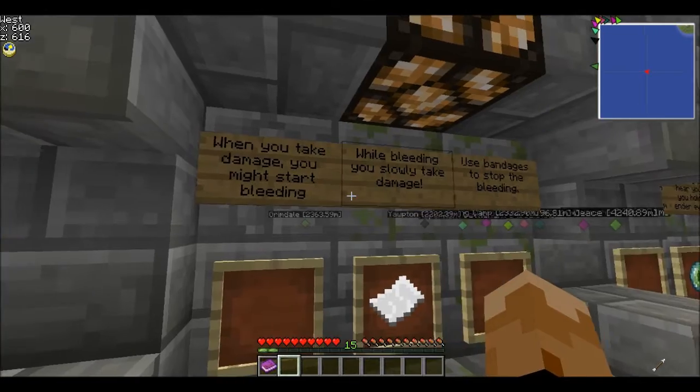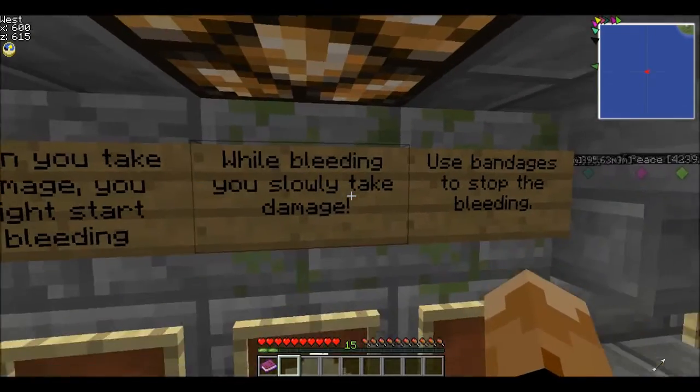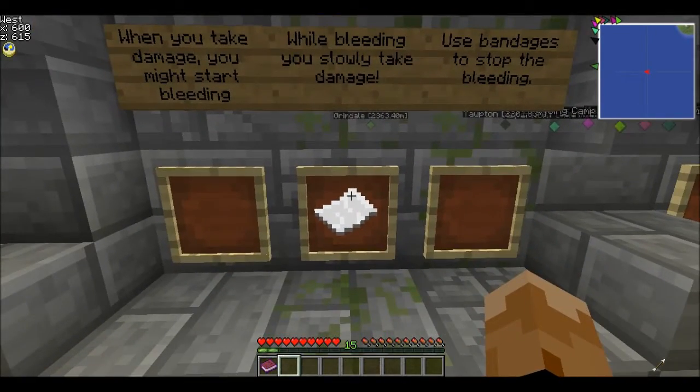If you take damage, you might start bleeding. While bleeding, you slowly take damage. Use bandages to stop the bleeding. Bandages are made from pieces of paper.